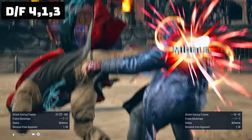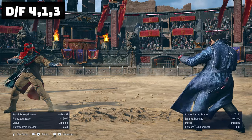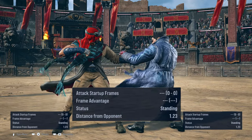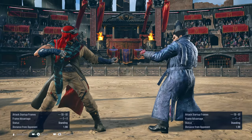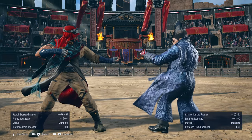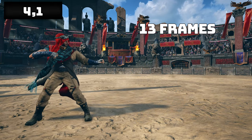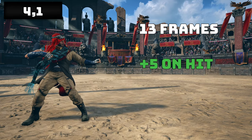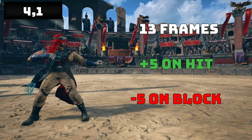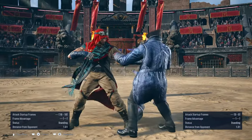There's an ender to the string with down forward 4-1-3 that hard knocks down. However, it's not a natural string, while being minus 13 on block, so it's unsafe. Use this mostly at the wall or in combo enders, though you can delay the ender to catch the opponent off guard in the neutral. 4-1 is a natural 2 hit string. At 13 frames of startup, it's plus 5 on hit and minus 5 on block. One of your go-to counter hitting launching neutral tools to stop the opponents from mashing during plus frames, though it can be ducked to punish you.